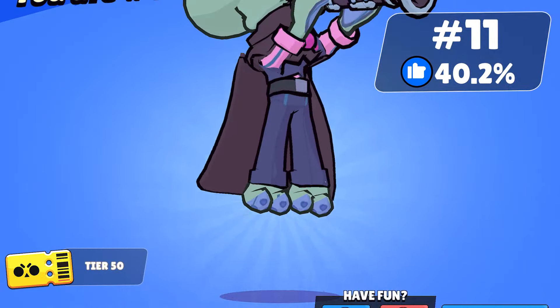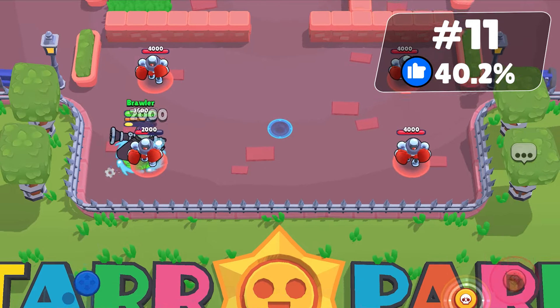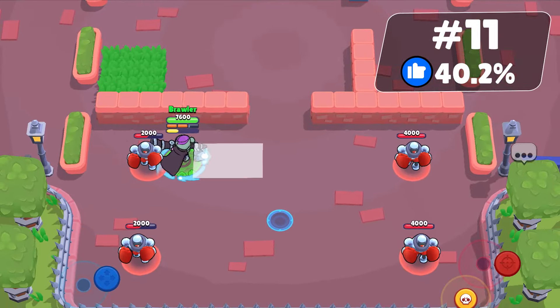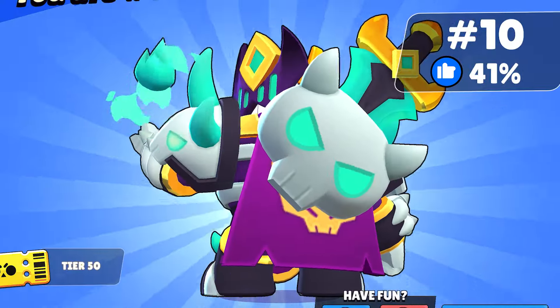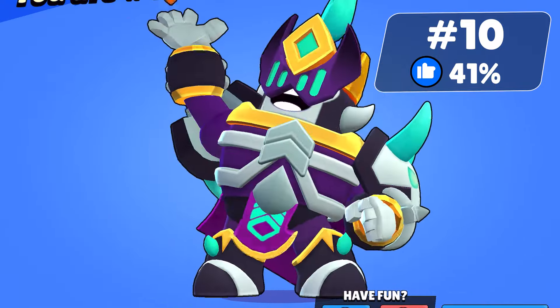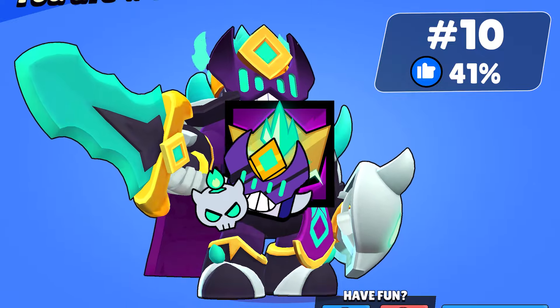Squidward Mortis is liked by 40.2% of people. This skin has great texture, a unique chat profile picture, and pin. It's available to everyone who bought the normal Brawl Pass and was available for $8 — it may return before the contract ends. Skeleton Surge is liked by 41% of people. This skin, available to Brawl Pass holders, has excellent texture, effects, animation, and all other cosmetics.